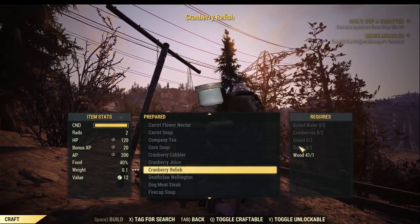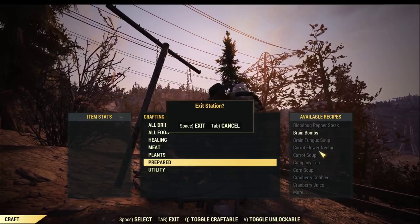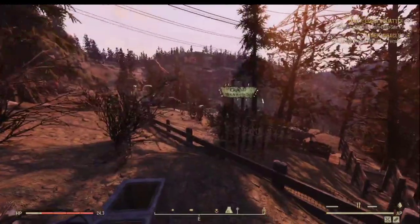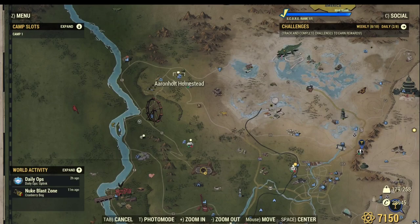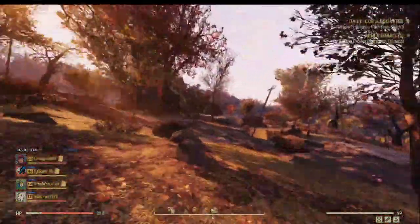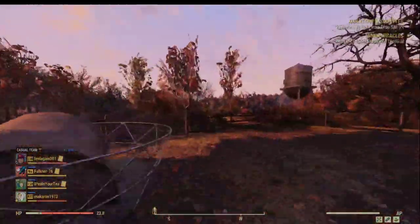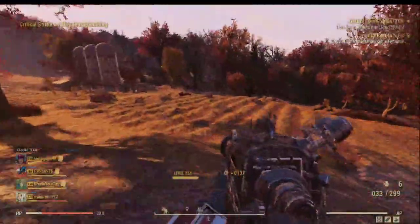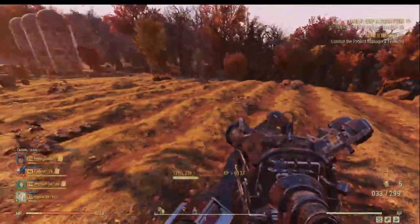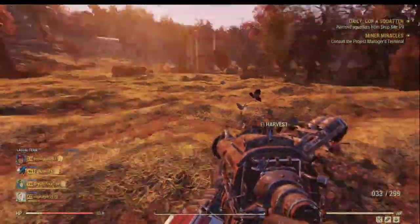First, we want to go to Ironholt Homestead for cranberries. Once you land, go straight ahead - clear a few flies here. Here you see the cranberries. Remember to have your Green Thumb perk on and pick up all of them. That should be all of them.